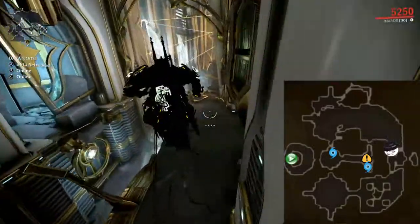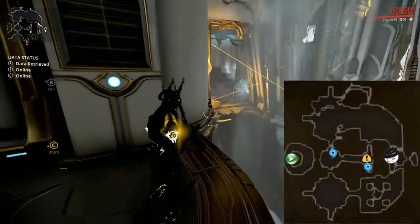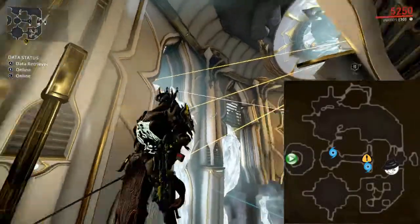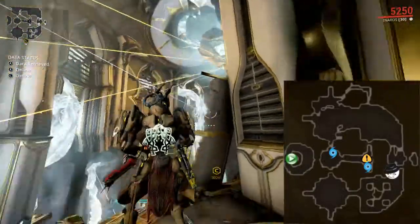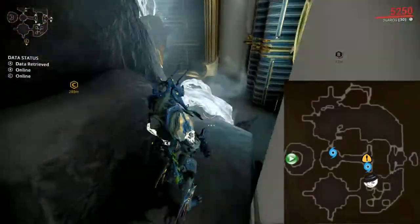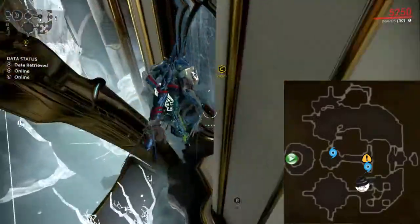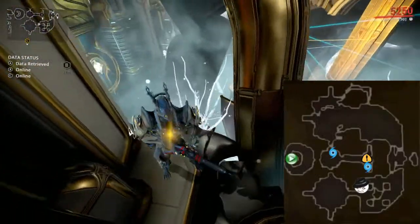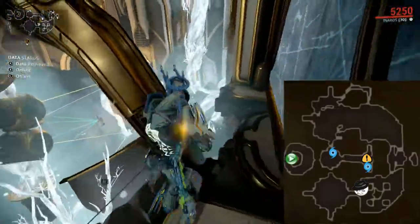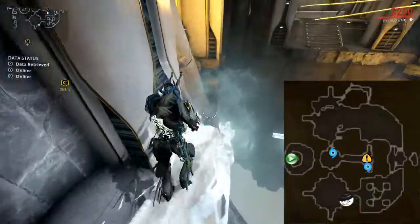Over here there's a small path — all you have to do is just walk across and then go up from here. There is of course an alternative: you could jump up from the top, but I always find this way a lot easier. Once you reach here, there are different ways of doing this — some people prefer going from the top, I prefer going from the bottom. There is a zip line here; stand on the zip line, go into this hole, then jump over here. You want to go behind this plant thing, and again look out for the drones — make sure they've passed. Follow the wall and you'll see a hole; go through that hole.